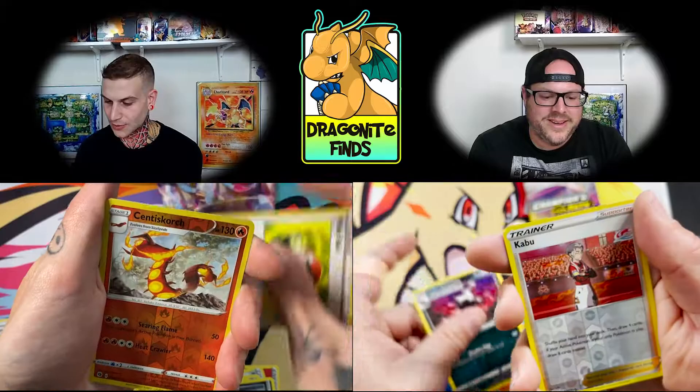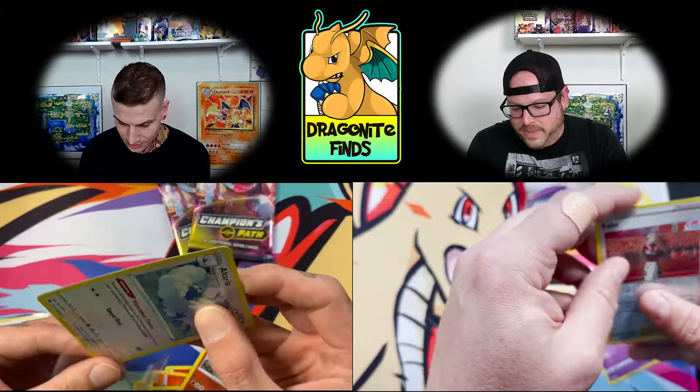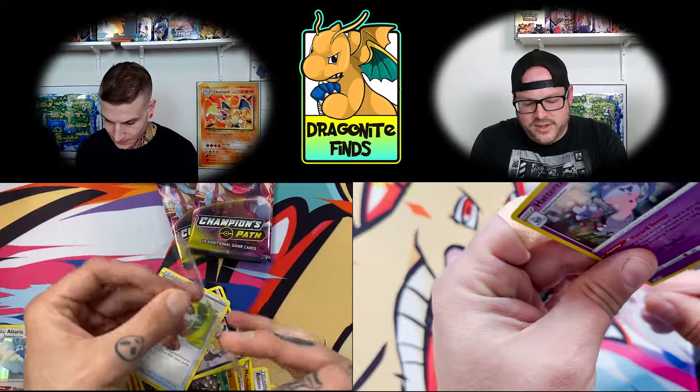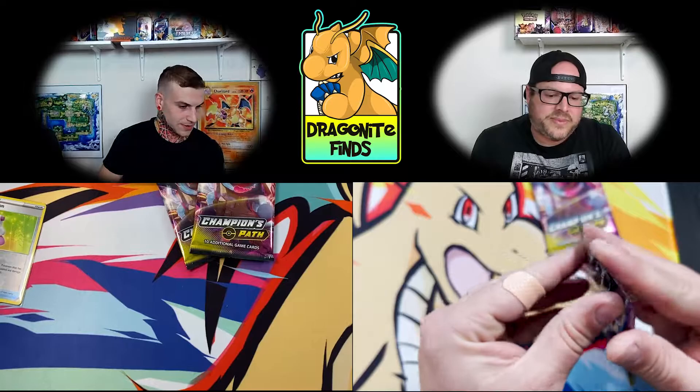Scraggy, Vulpix, Sinistorch on reverse. I got the Hatterene holo again. We're on the hunt — maybe for some full arts. It's kind of nice getting just a normal holo every time — it feels like a win. You're not leaving empty-handed.